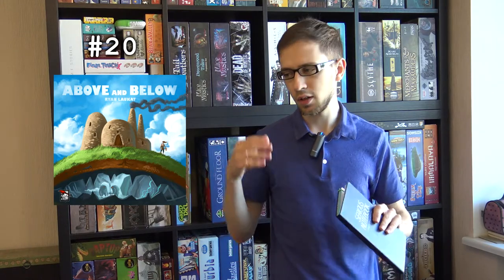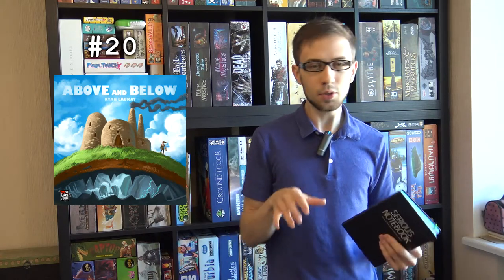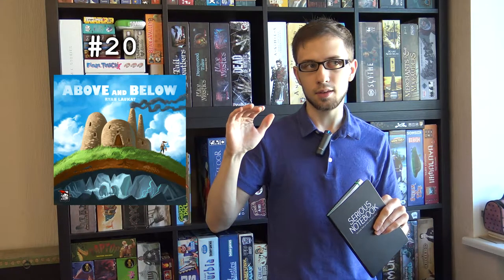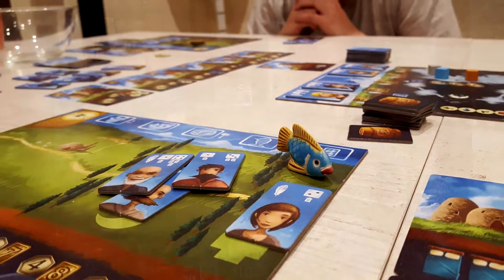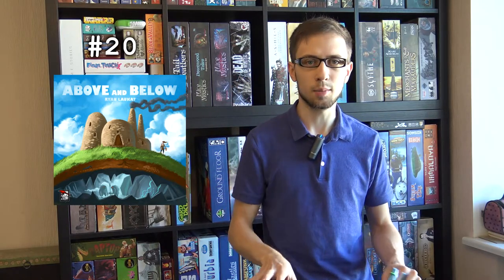The storytelling is rather light — you just pick something, get it, and that's it. The cool thing is the decisions you make are logical from the story context. For example, if you see an old woman and you can rob her or help her — if you rob her you get gold but lose reputation. That's what I like about the stories in Above and Below.